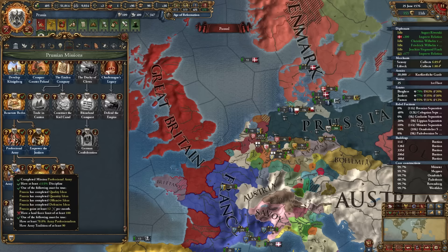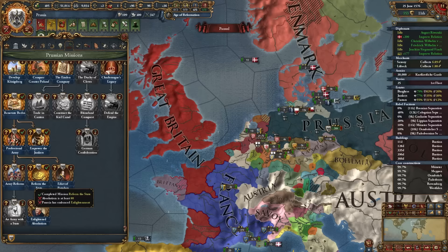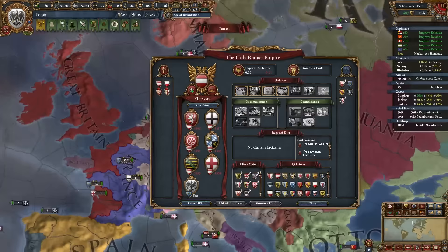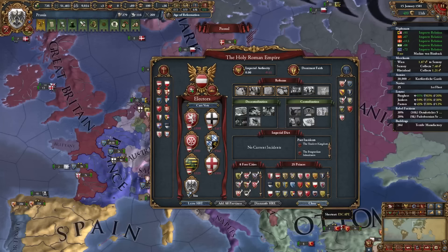Army Reforms requires 115% discipline, completion of Quality, Quantity, Offensive, or Defensive ideas, or 12 mil per month; plus land force limit 100, 70 army professionalism, or 90 army tradition — I'm at permanent 100 army tradition so that's covered. Enlightened Absolutism requires 80 absolutism and embracing the Enlightenment, which doesn't happen until 1700. The Protestant League is also forming now.